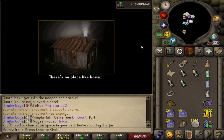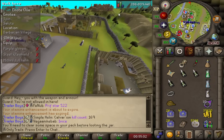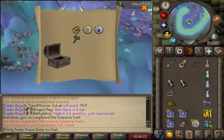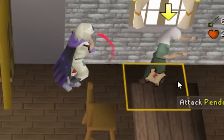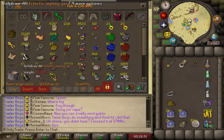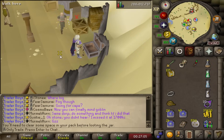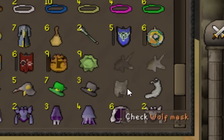If you guys are doing medium clues, it might actually be beneficial to bring a Barbarian Scepter. Mine is out of charges so I haven't been using it, but it's really useful — there are three steps where you need to be here. I accidentally opened a casket early. That's the first clue opening of the grind. We have four uniques to go: the white boater and three masks.